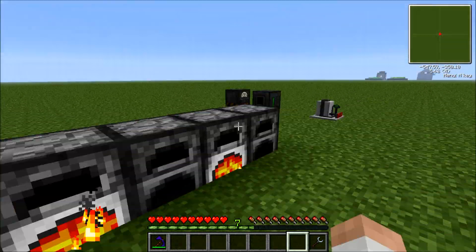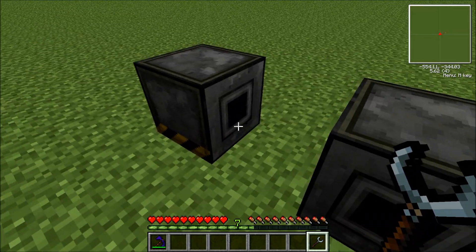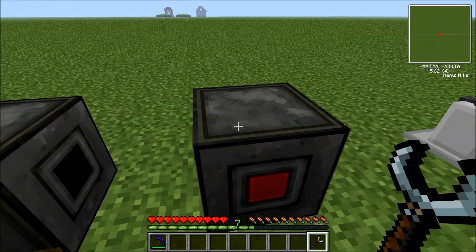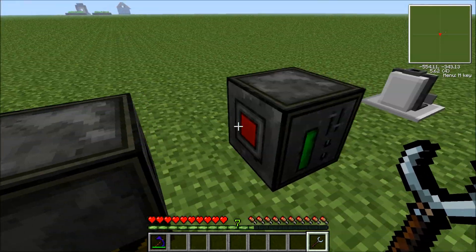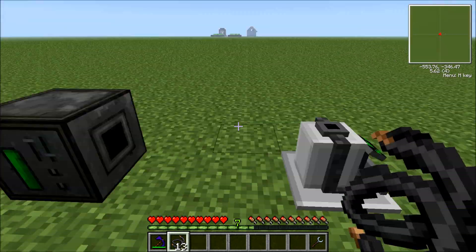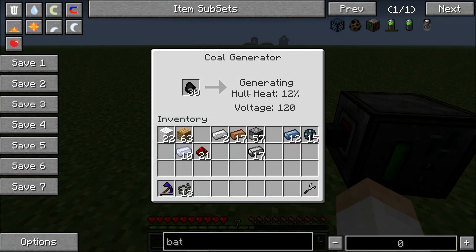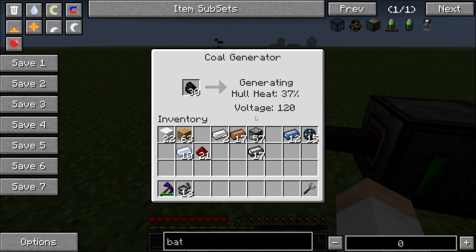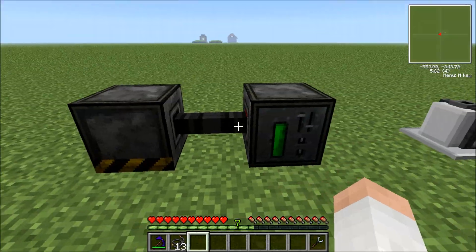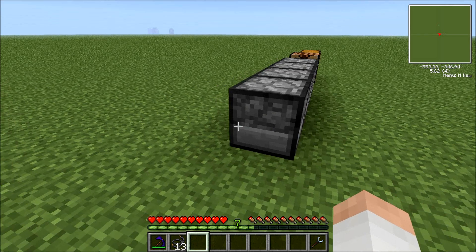Place the bat box down. Now here's a tip: the black square means output, so if we wanted to output electricity from the coal generator into the bat box, you're going to have to put the red side here because that's the input. Wire this up via the output. We're going to put some coal in the generator — it's going to heat up, and once it starts filling up completely, it will start putting some energy into the bat box. Let that run while we make the next thing.